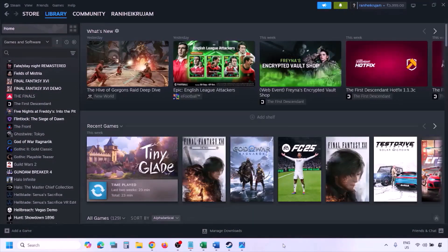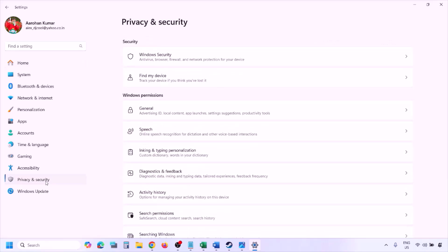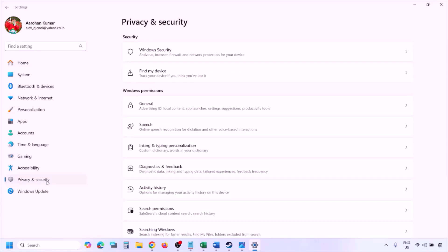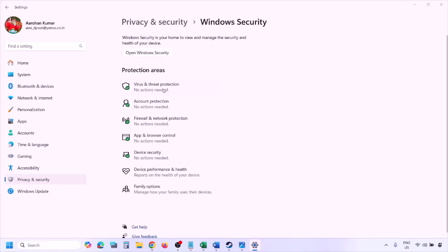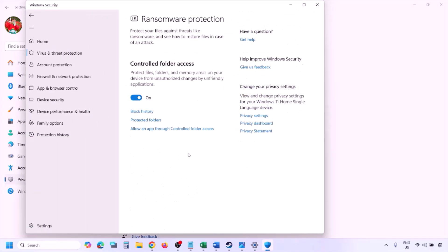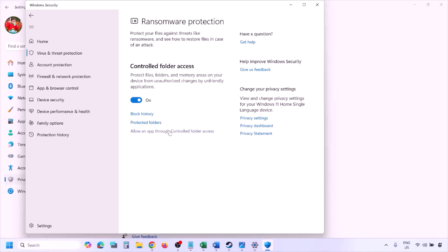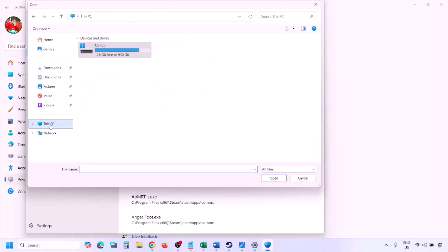To add the game exe file to Windows Security, open Windows Settings and go to Privacy and Security. If you have Windows 11, go there; if you have Windows 10, click on Update and Security and then Windows Security. Click on Virus and Threat Protection, scroll down to the bottom, and you'll see Manage Ransomware Protection. Click on it, then click on 'Allow an app through Controlled Folder Access,' click Yes to allow, then click 'Add an allowed app,' and click on Browse All Apps. Go to the game installation folder — wherever the game is installed.